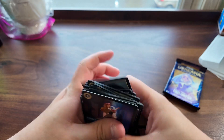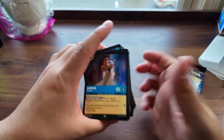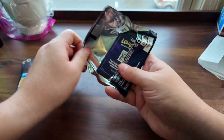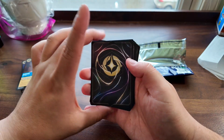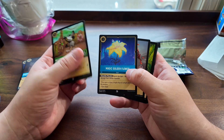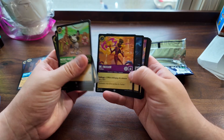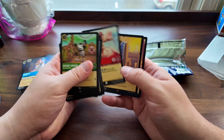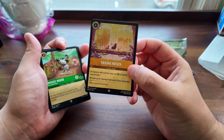That's it for the starter deck — some cool ones in there. Now we'll see what's in the booster pack. Let's crack it open. We got Steamboat Willie Mickey Mouse, Magic Golden Flower, that one with Scar on fire, Timon. The Moana one's pretty cool, and then our foil card is Hakuna Matata.